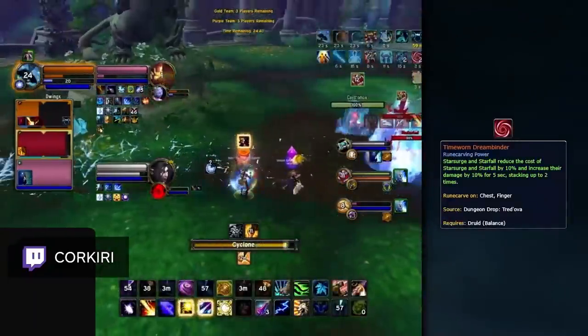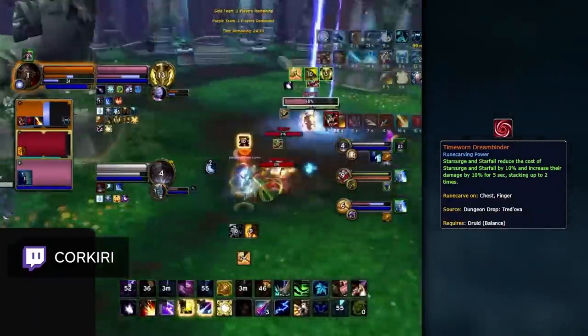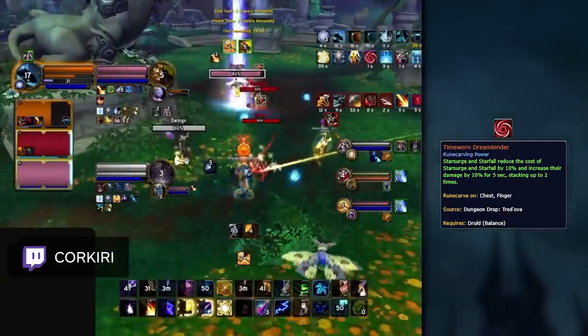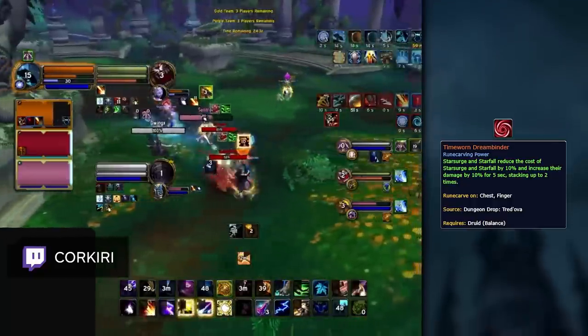If you instead play Kyrian, Time Worn Dreambinder is your best legendary option. Because you are not as reliant on the one-shots from Convoke the Spirits, this legendary gives you more consistent bursts, especially during Kindred Spirits.